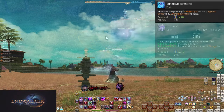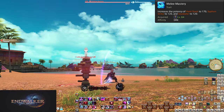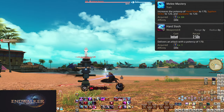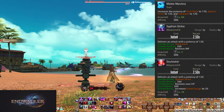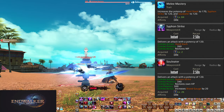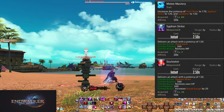Level 84, Melee Mastery. This is just a bunch of potency boosts, though also a bit misleading in the tooltip. Hard Slash is increased to 170 potency; Siphon and Soul Eater are boosted to 120 potency. But this also boosts the comboed potencies — because of this, they are now 260 and 340 potency each.